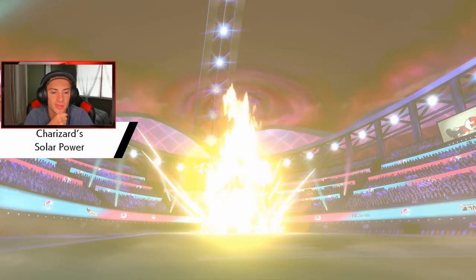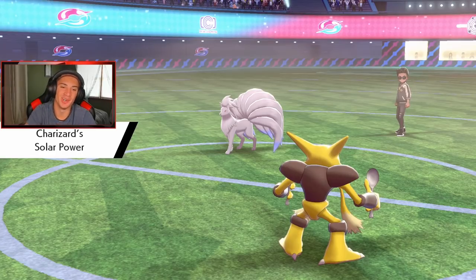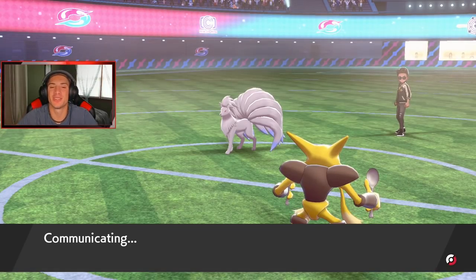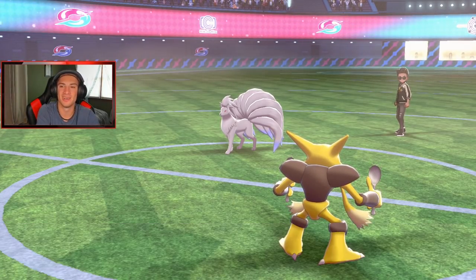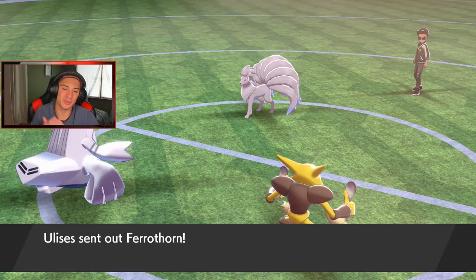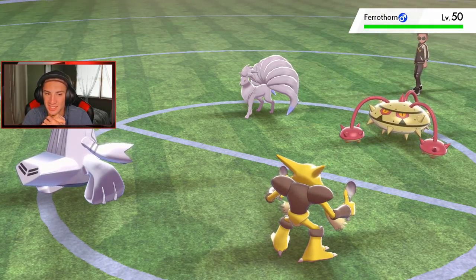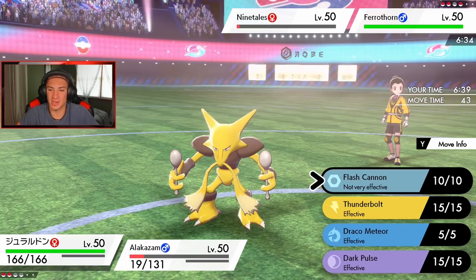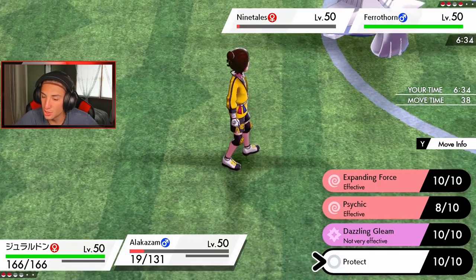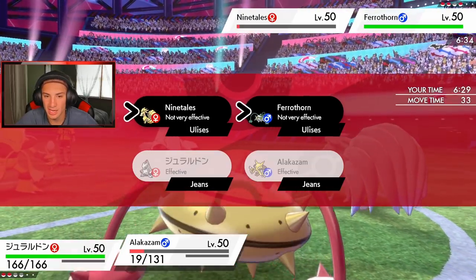Tough news, but Ninetales should be gone — if this Ninetales goes down this match would actually be really, really good. I don't know how this comes down. I'm going for a Dazzling Gleam — kind of tough. Ninetales does outspeed. Oh, that's gonna be game. We do eat up because it's so fast. Thunderbolt comes out. Ferrothorn is definitely going to Body Press and take me out — and yes, there's the Body Press.